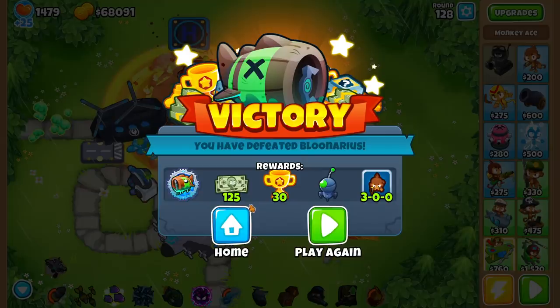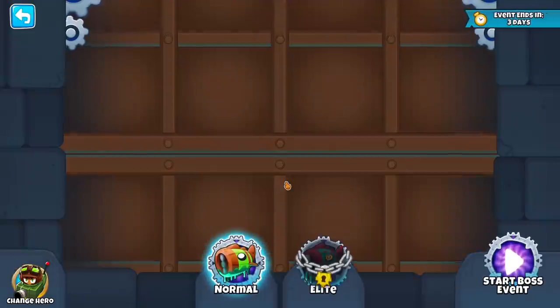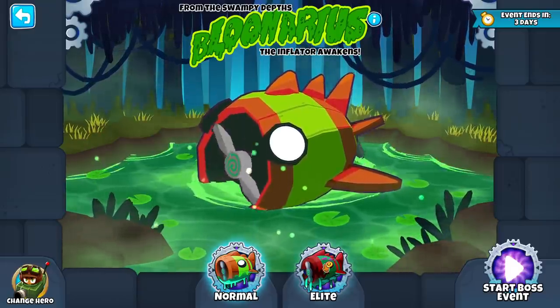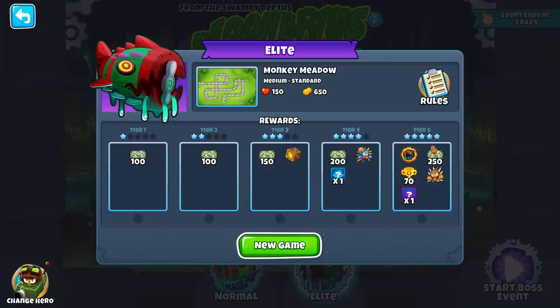We get a Blunarius icon, $125, 30 trophies, a tech bot, and a 3-0-0 monkey. You can just play again — just like that. Now that we've beaten Blunarius the Inflator Awakens, what unlocks is the elite version of Blunarius. You get 100 monkey money, 100 monkey money, 150 monkey money, 200 monkey money, 250 monkey money on top of all this awesome stuff. Holy crap! Now you play on medium standard — this is going to be a fun one when we finally get to it. Hopefully you enjoyed — if you did, press that like button and have a super duper delicious day.